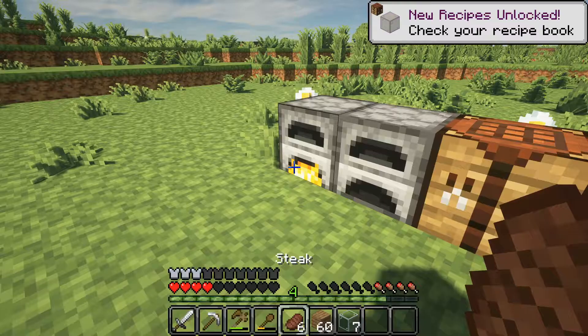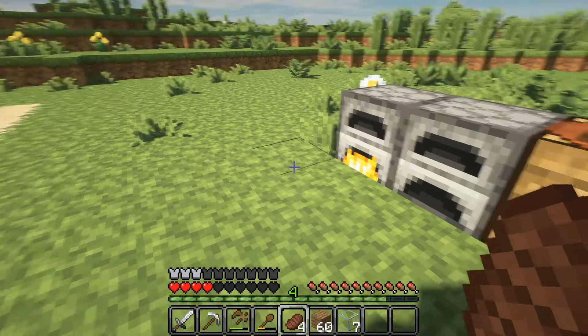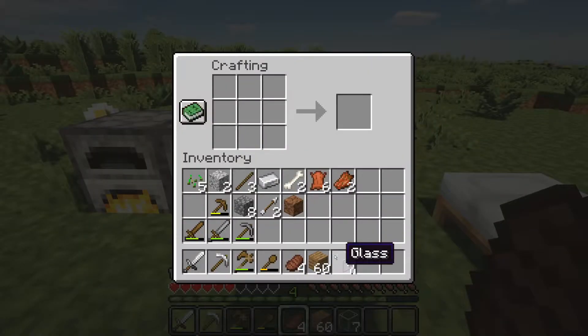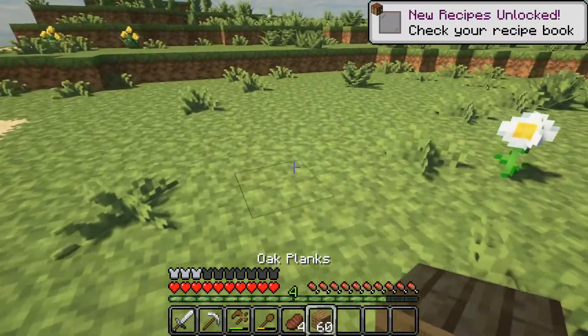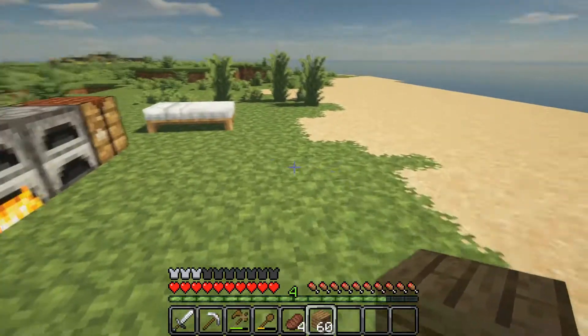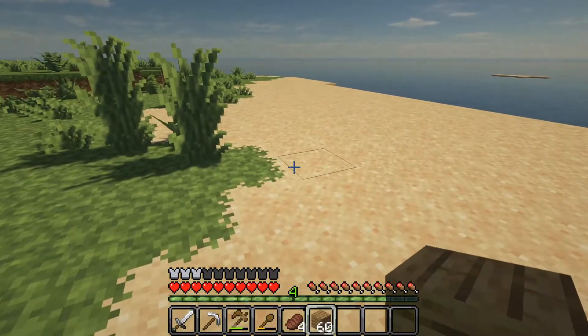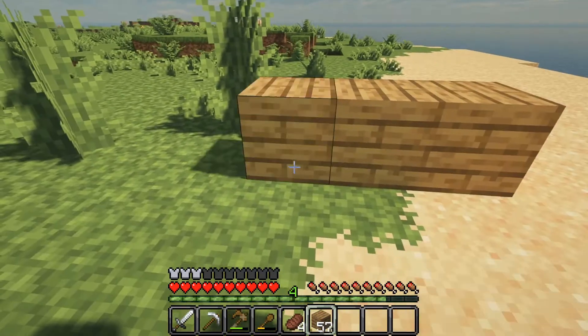I think that's enough glass to actually make some panes right now and I could start this house. I got 16 of them — perfect. So let's start this house. Let's make it a fairly good size — I don't want it to be huge, but I don't want it to be so small you can't move around either. Let's start right there and work our way over.